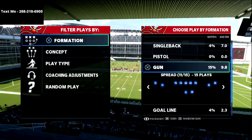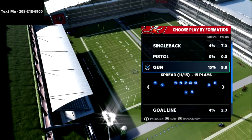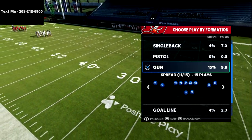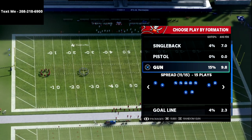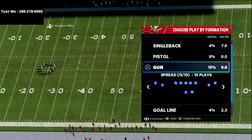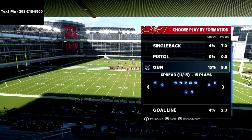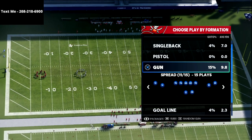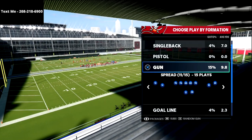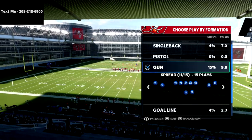Real quick — if you have not already picked up my route concept encyclopedia, I'm going to leave a link to that in the description. It's basically a brain dump, an encyclopedia glossary, a resource you can use to learn different route combinations and how they work. We go over two wide receiver spread concepts, three wide receiver bunch concepts, one wide receiver and running back concepts — applicable to any formation with any personnel. It's just $15, a one-time purchase, and we'll continue to update it over the coming years of Madden.